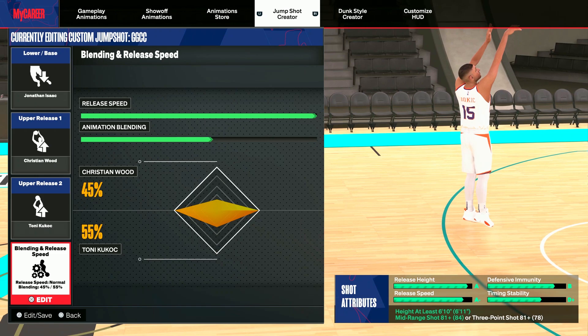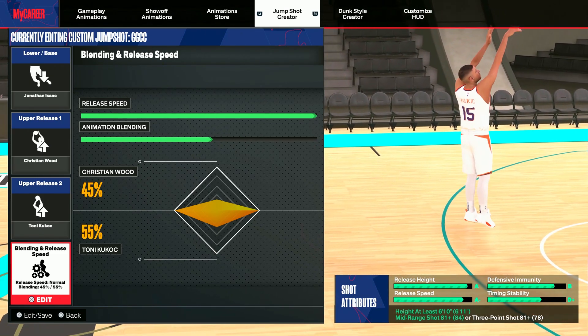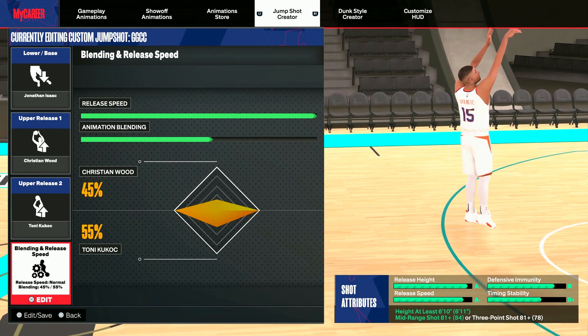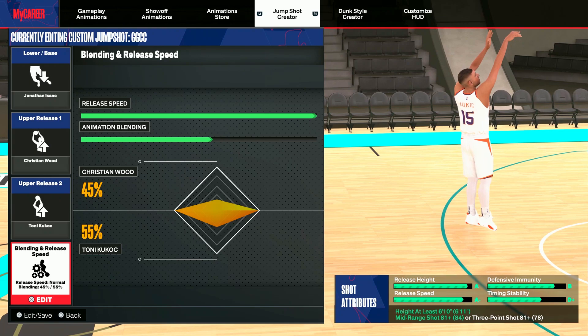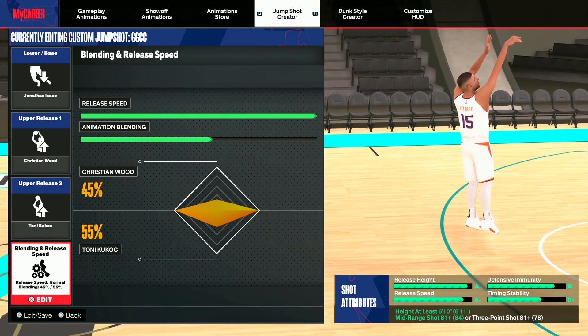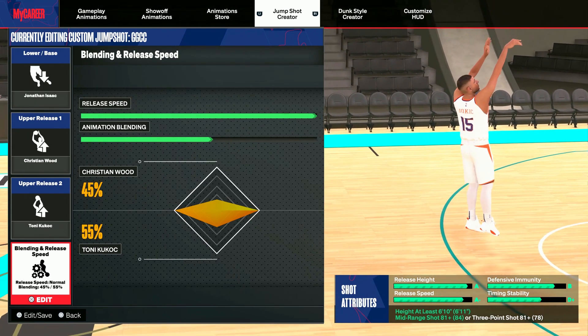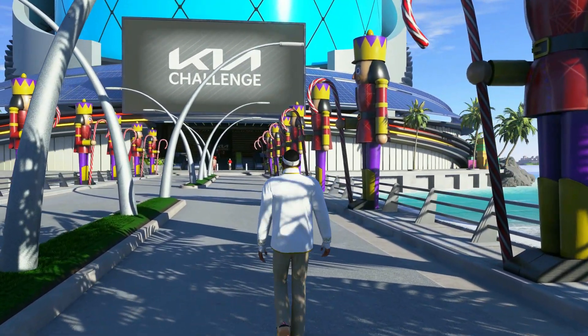I want to say that all of these jump shots I'm showing y'all — I made these on my own. I didn't use any video or anything like that, so all credit to me. With the release attributes for the center shot: release height is A, defensive immunity is B, release speed is A minus, and timing and stability is B plus. Those are all five of the jump shots.